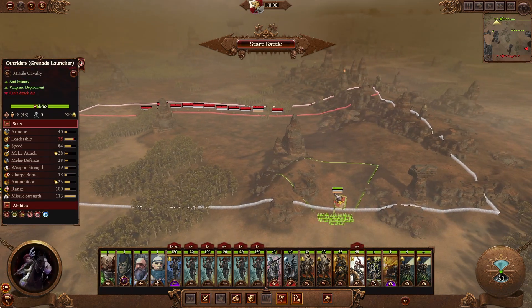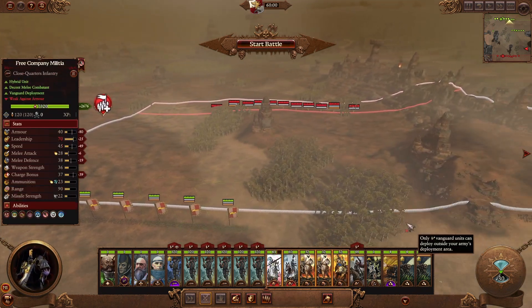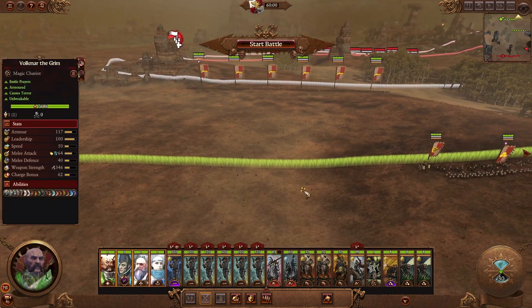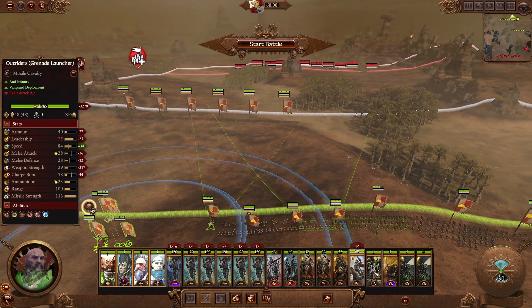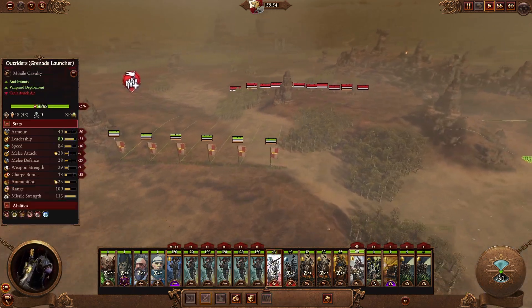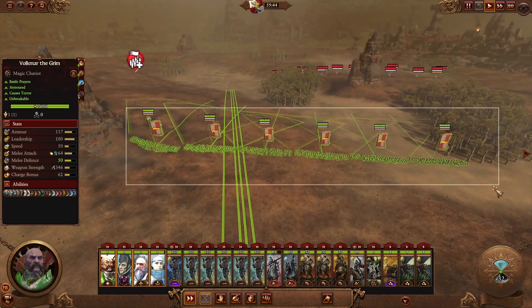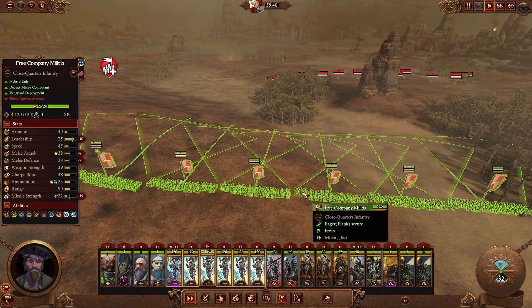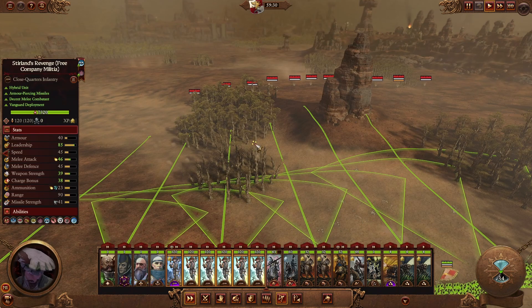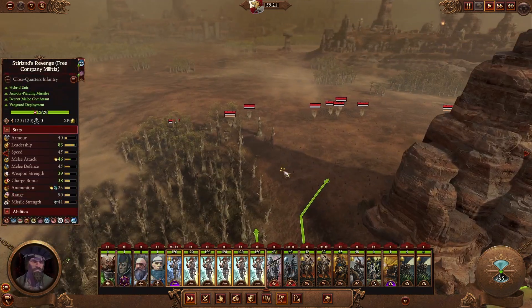Let's put our Outriders here — this unit of Outriders is going to attack this side, and our cavalry is going to run straight through here. Everybody else, go here. Now let's start the battle. Going to move everybody up, plus our Outriders, and hope for the best. It's going to be very interesting seeing our Free Company Militia in action — this is the first time I've ever used this unit in this playthrough. I've used them before in Warhammer 2 and I sucked with them, but Volkmar the Grim has a lot of buffs for these units so they should be a lot stronger.